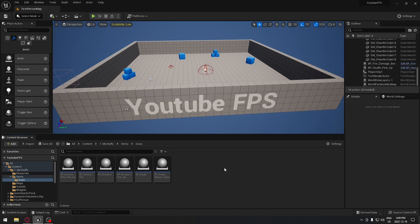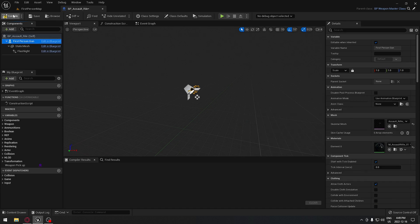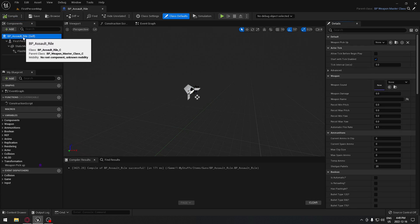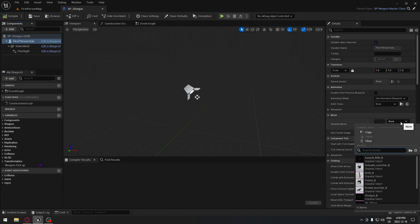We have an assault rifle, a sniper rifle, and a shotgun. We're going to start with the assault rifle - open it, set the first person gun to our assault rifle static mesh. Compile it, then on the root make sure the weapon pickup is set to the assault rifle pickup - that's the pickup created when we drop the weapon by pressing B. Save and close it. Open our shotgun and do exactly the same thing - select the static mesh for our shotgun.